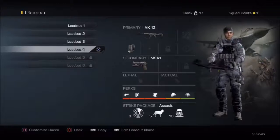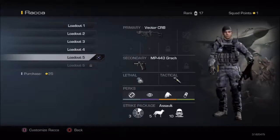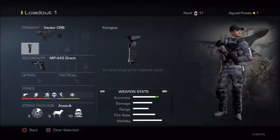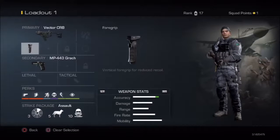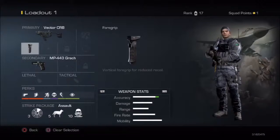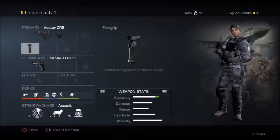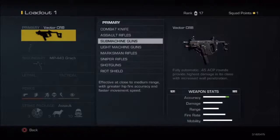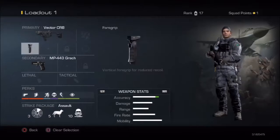My first weapon is the Vector, which I think is a fairly good gun. I'm a little unsatisfied with the iron sights — it takes up too much of the screen — but I'm going to put a red dot on it soon. I have a foregrip on it because foregrip actually does something in this game. Check out Driftor on YouTube; he explains the foregrip mechanics pretty well.